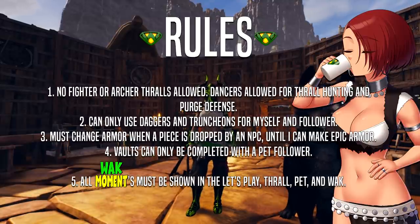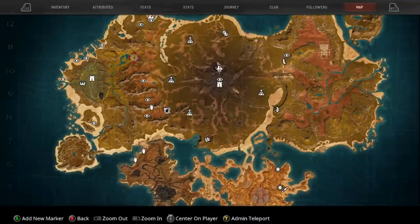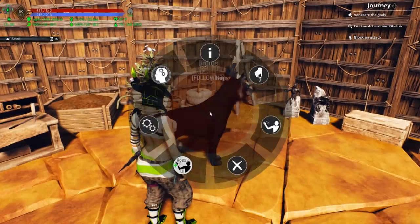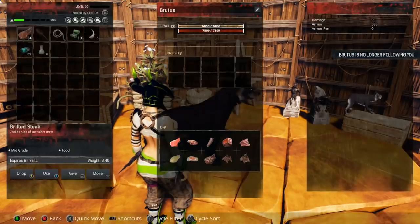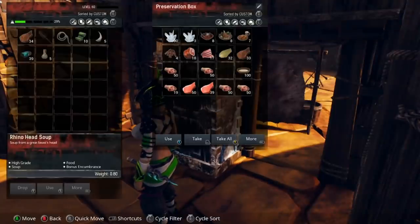I've been super busy recently so just finally getting back to it today. What we're gonna do is head right up here because I actually need the frost lotus and the purple lotus that spawn in this area. There happens to be a vault right here — it's not my most favorite vault and it is pretty difficult — so we're gonna try to attack that today and see how it goes. We will grab Brutus here.